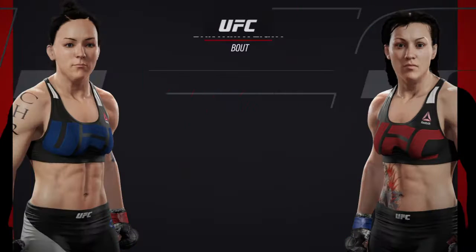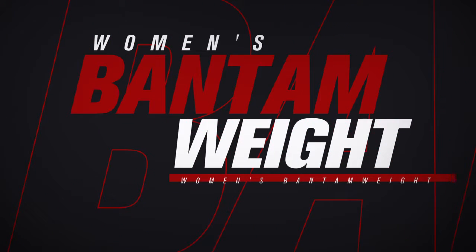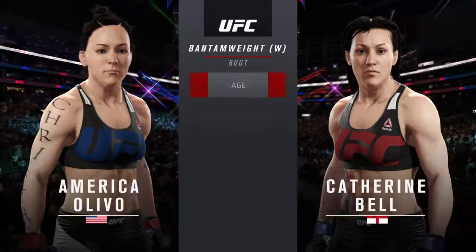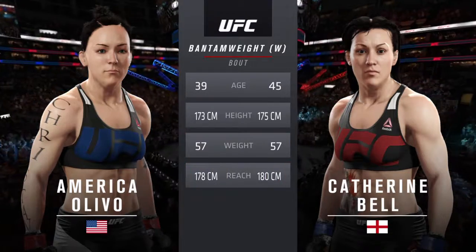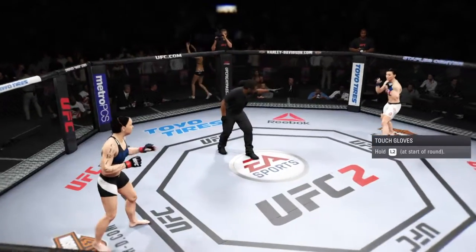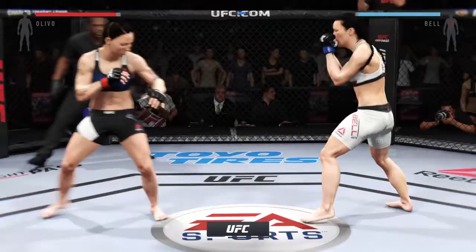Coming up next, it's a women's phantomweight matchup between Assassin and Assassin. Our tale of the tape for this women's phantomweight battle: Assassin is 39, Assassin is 45. Assassin, you ready to fight? Assassin, ready. And here we go. Fight scheduled for three five-minute rounds.